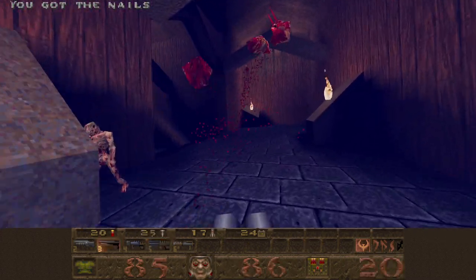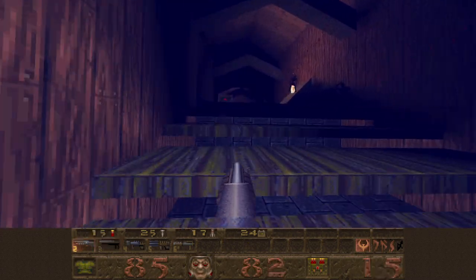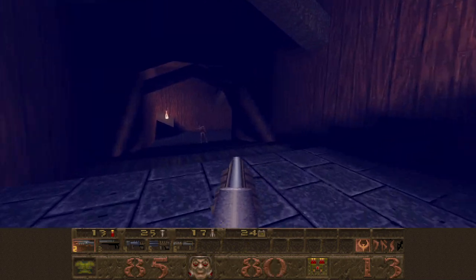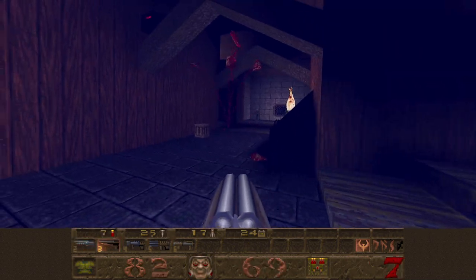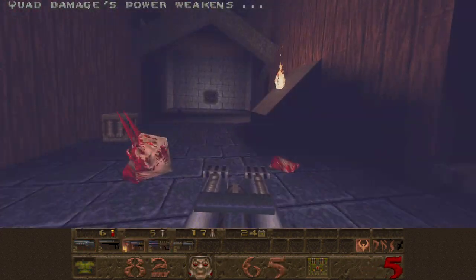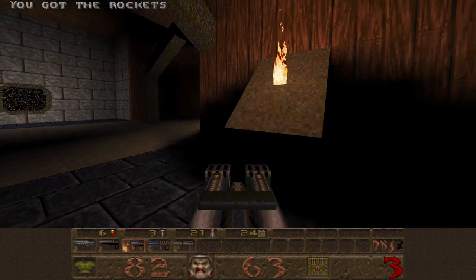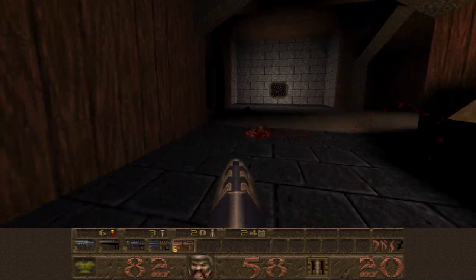We'll kill the rest of the spawns, maybe shoot some zombies too. Switch between the super shotgun and the regular shotgun — you can use the regular shotgun to jib the zombies while you still have the Quad Damage. If you're running low on ammo, you can switch to the nail gun or the super nail gun, whichever you prefer. You want to switch to the super nail gun for these guys if you still have the Quad Damage.